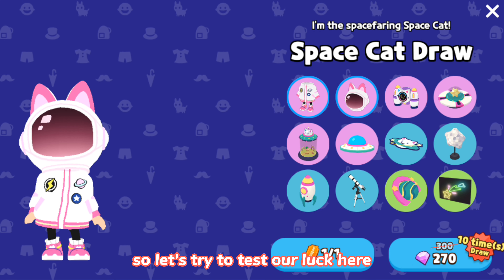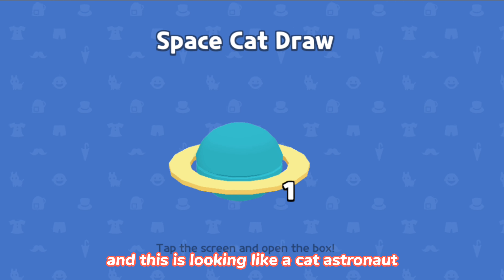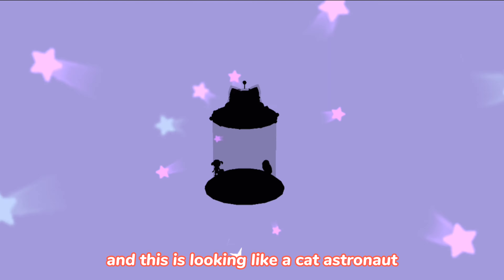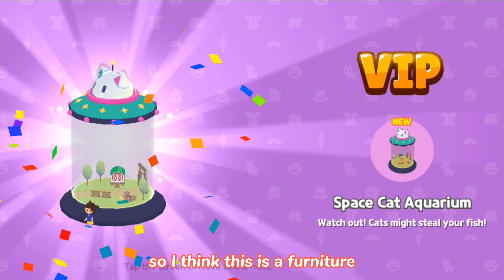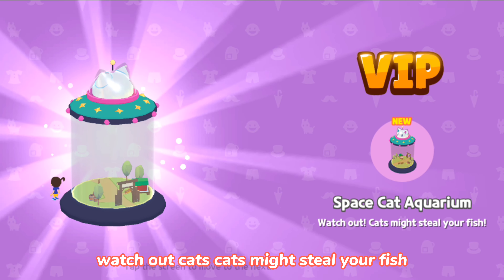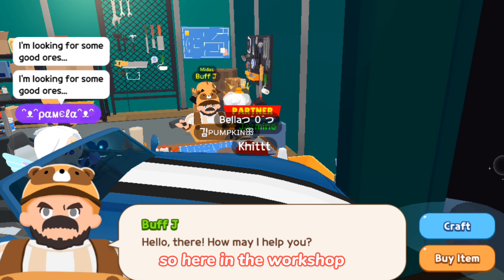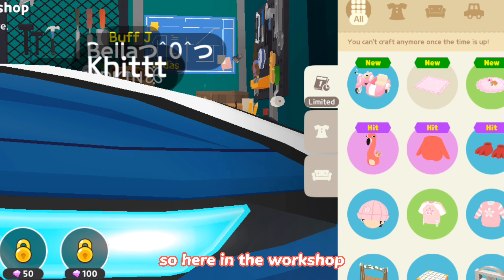There is a new team draw in the shop — the Space Cat draw. Let's try to test our luck here. This is looking like a cat astronaut. We got the Space Cat Aquarium. Watch out, kite cats might steal your fish!